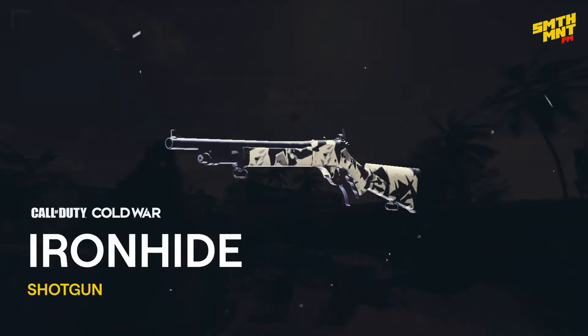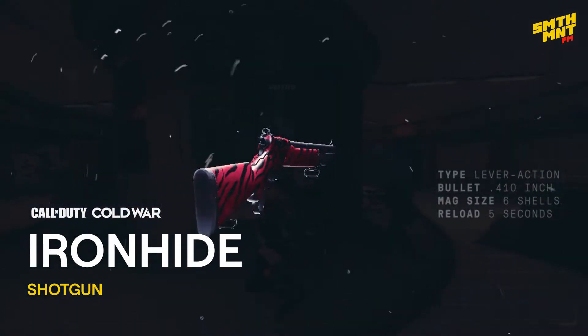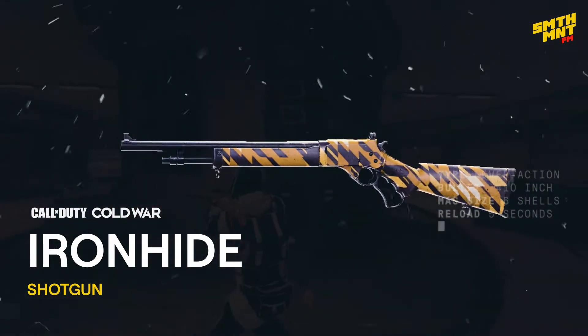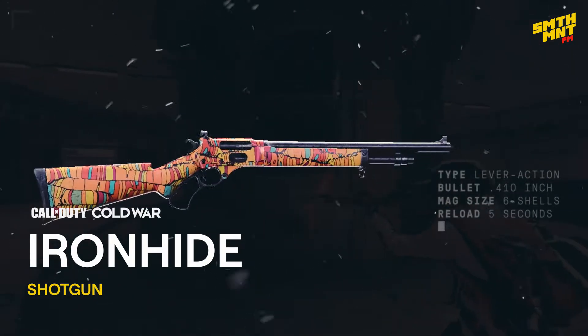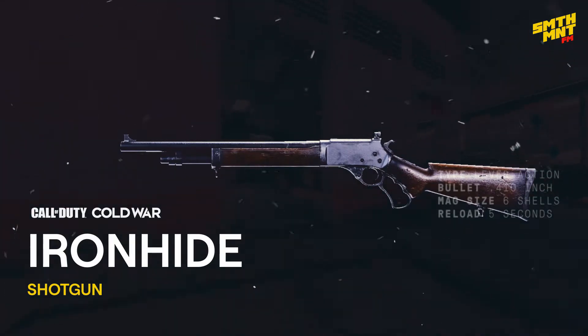Today we'll be talking about the Ironhide. Introduced in Season 6, this new Black Ops Cold War Shotgun is a true powerhouse at close range. If used well, you'll be able to slug off 6 damaging shots before having to reload. But why take our word? Have a look for yourself.